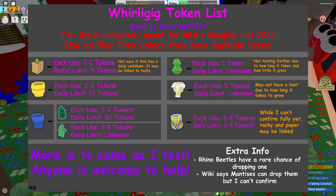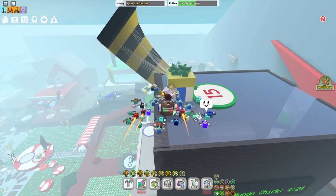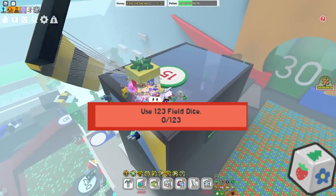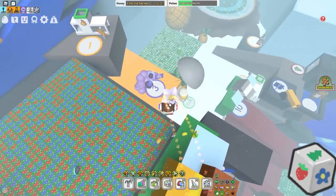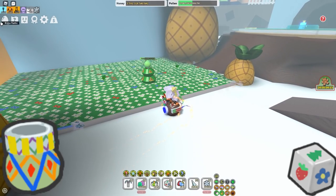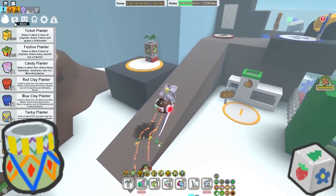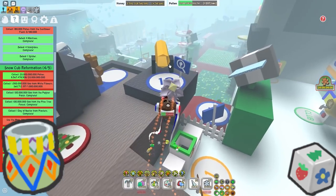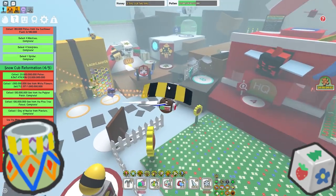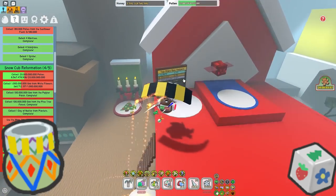Credit to David M. who made this sheet. Next, regarding the 1-2-3 Field Dice: the best way to get Field Dice is to plant your Taki Planter inside of the Pineapple Patch, as it gives you the most Field Dice there. You also get a good amount of Field Dice from the Sunflower Field if you plant it there, so make sure to do that if you need to collect a lot of Field Dice.